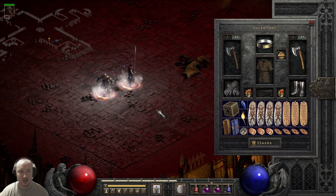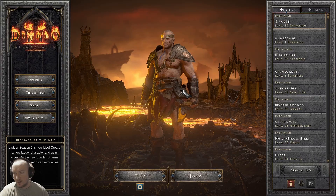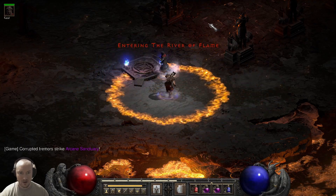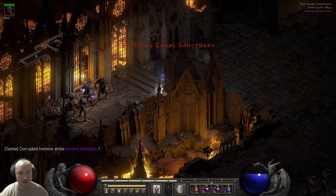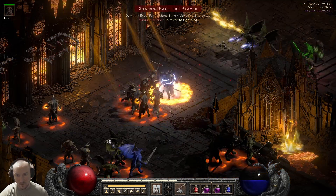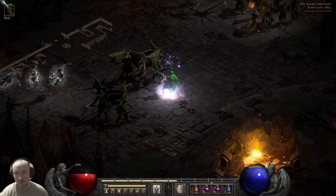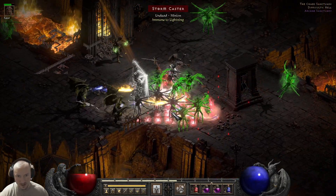It's definitely not meta against bosses or anything like that, but it's really fun to use. I'll do one more Chaos run real quick — try to maybe get better, focus up and not talk — and then I'll go through the gear and everything after that. Run/walk speed is so quick on this character though.